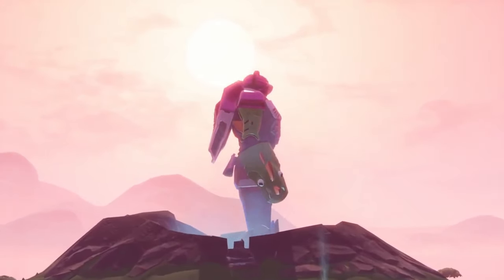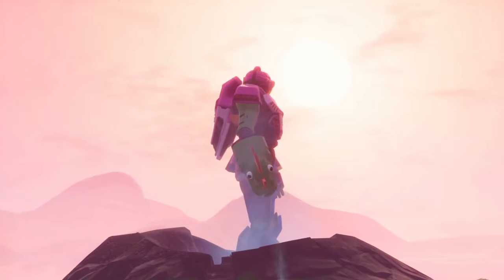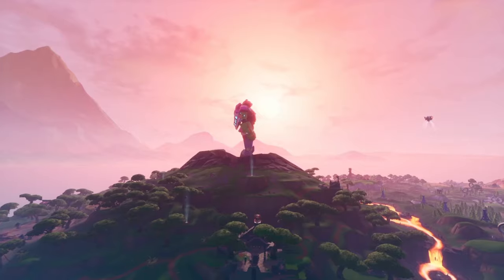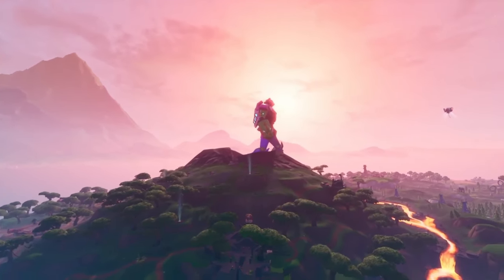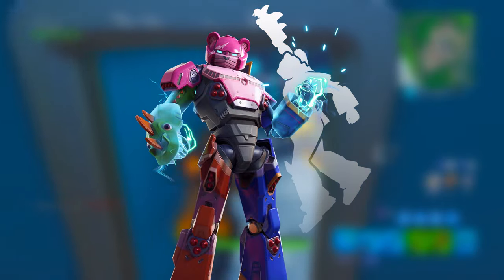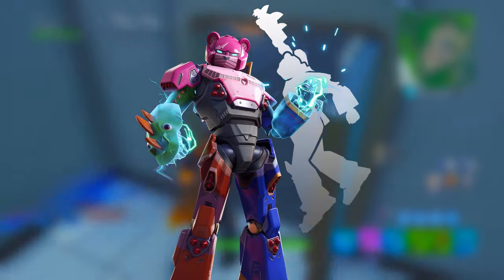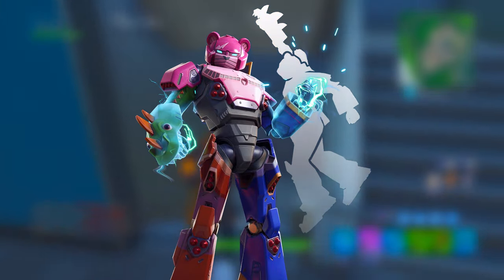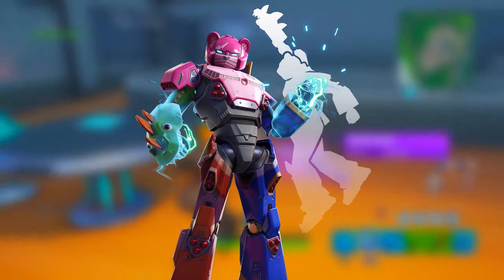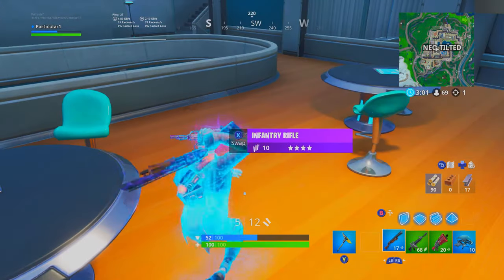We've been watching the mecha as it was being created — limbs were added every other day, and nothing really changed besides it getting bigger until the last day when it actually got painted. If you take a look at the mecha, it is made up of five different skins: the Cuddle Team Leader as the head and chest area, the right arm is the Rex skin, the left arm is the Drift skin, the right leg is the Tomato, and the left leg is the Burger. So what are these skins and why were they chosen for the mecha?